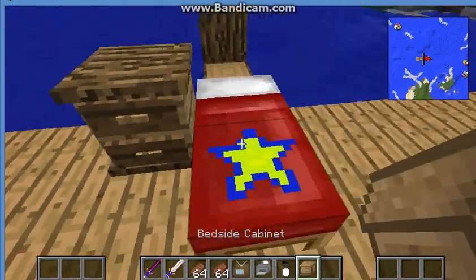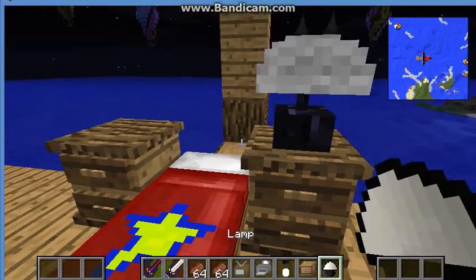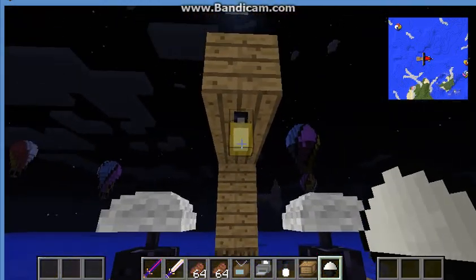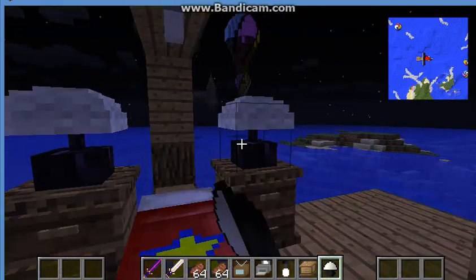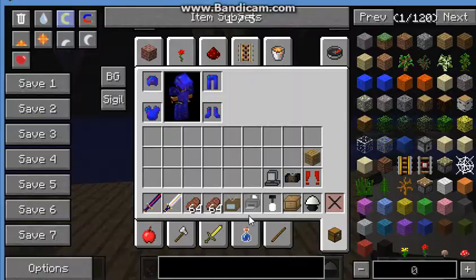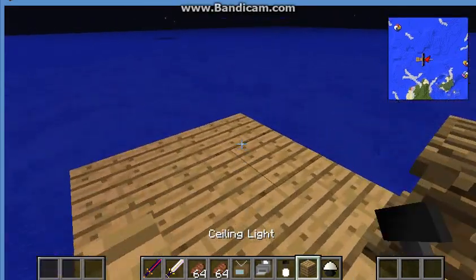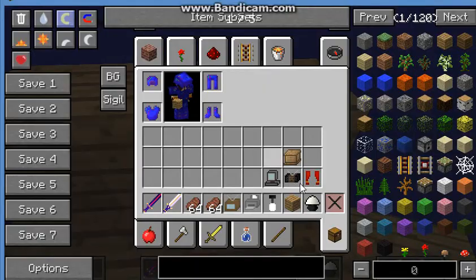Put one lamp here, one here — grab this lamp, bam, bam. Turn them on — bam, bam. Just flip the small slate switch. Now you want to have a place for gaming inside your room, so you can put a computer right here.